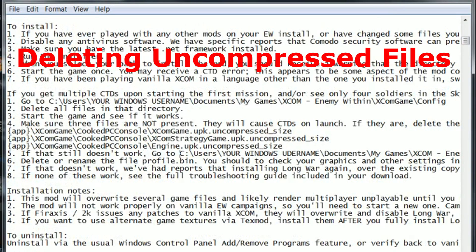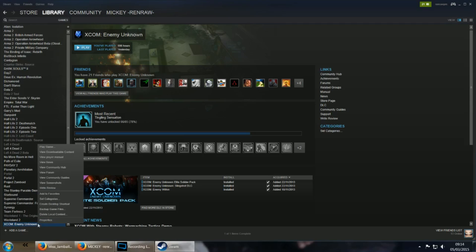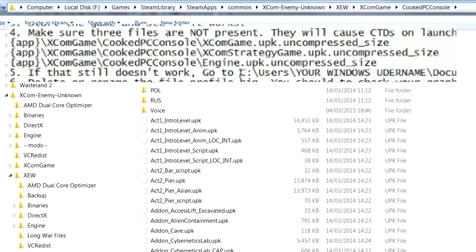If you load up the game and you're still having problems, you can make sure that you don't have these three uncompressed files. You can find them by heading to your installation directory — in Steam right-click XCOM, properties, local files, browse local files. Head to XCW, XCOM game and cooked PC console. Then check that you don't have uncompressed versions of XCOM game, XCOM strategy game, and engine. If you do have uncompressed versions of those files, make backups and then delete them.